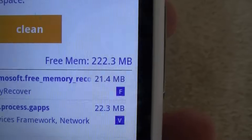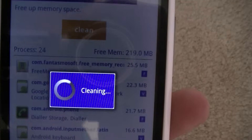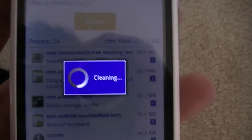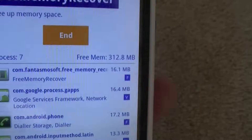This is also very good. This is Free Memory Recover — you can get it on the app market. So if you look, it cleans up quite a bit. It takes a bit of time, but... okay, so a big difference — it went from around 322 to 312, so quite a bit freed up.